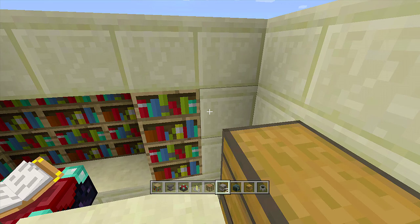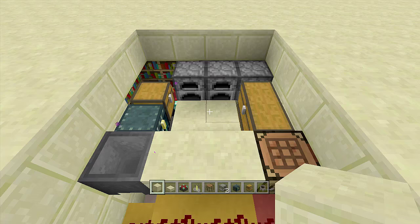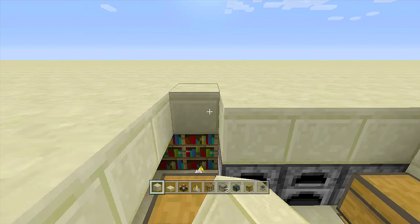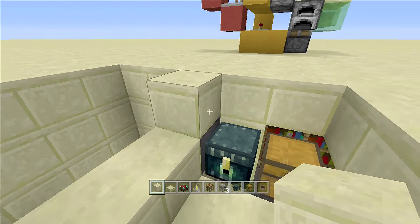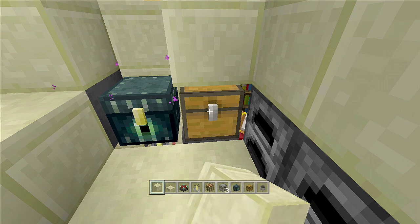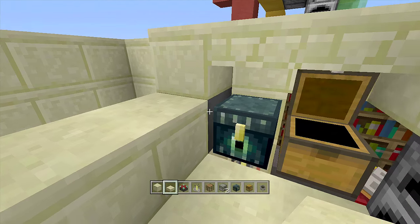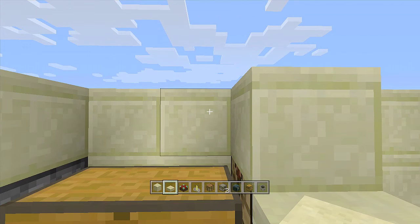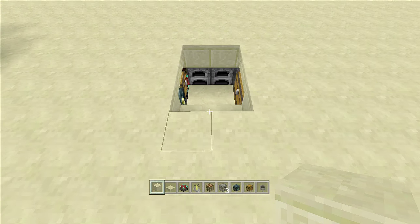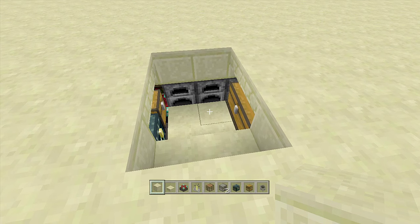Place three more furnaces here — one, two, three — and your entire armory is completely done. Take out your blocks of choice (I'm using smooth sandstone) and place four blocks here — one, two, three, four — then two more on each side. We need to place slabs above the chests because a full block above the chest will prevent it from opening. Use a slab or staircase so you can still access the chests. Fill in the rest of the area and your armory is completely done. Flip down the lever to close it, flip it up to open it.